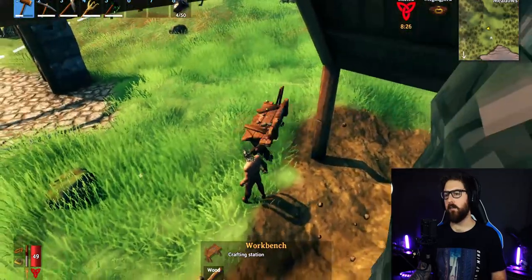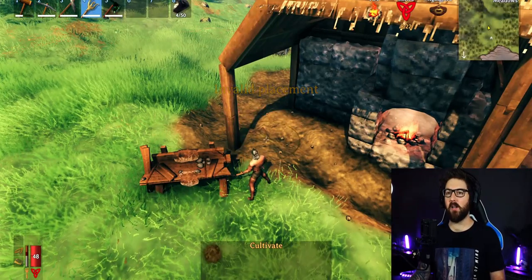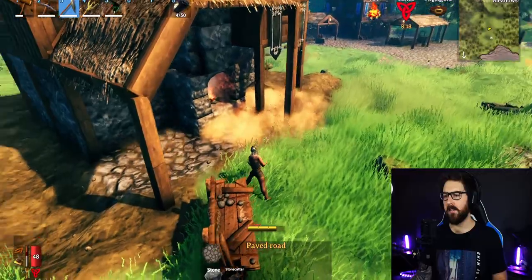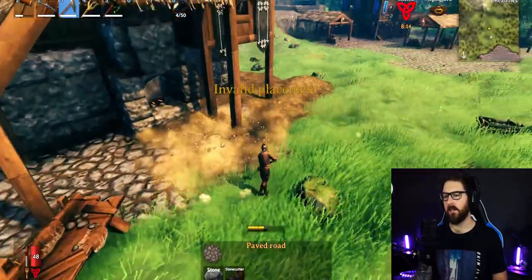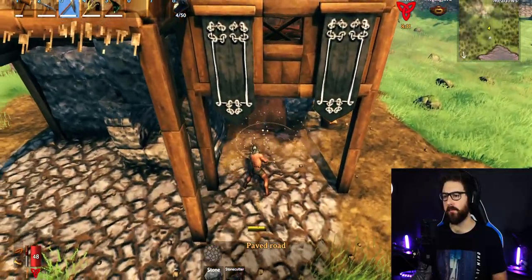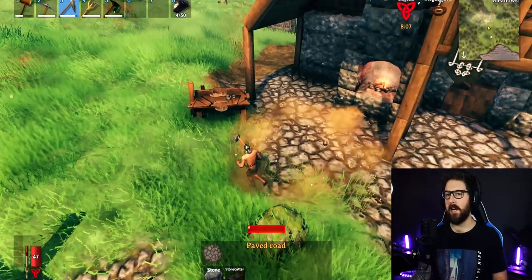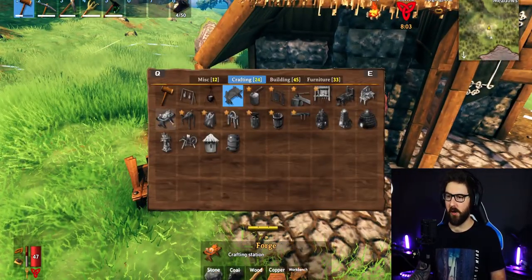I spent a lot more time on my other build with the ground leveling. I would use stones because it looks more realistic, and lead it all the way up to the door so you have this area like that. Then place down a crafting bench to be able to put the forge and whatnot in there.